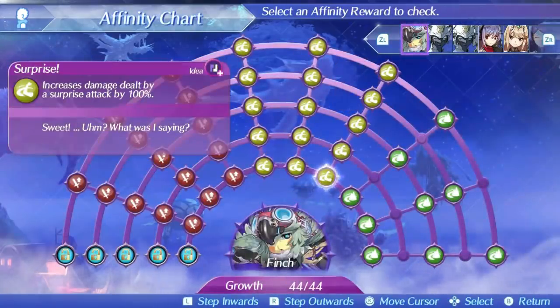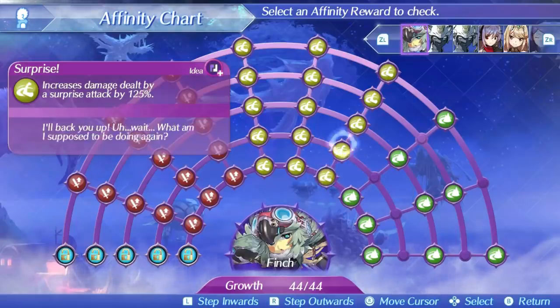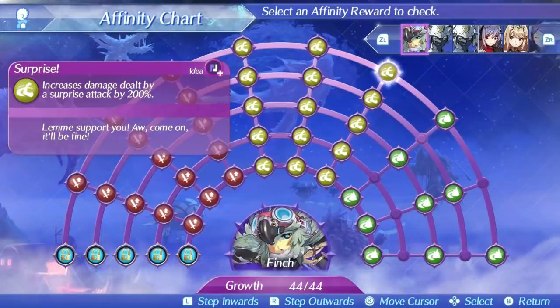Finch's first skill is Surprise. This will increase damage from a surprise attack by 100% at level 1, rising up to 200% at level 5. This will never work on story enemies or challenge mode since you can't sneak up on them at all, and it works on exactly one attack the entire battle if you manage to sneak up behind an enemy. This skill is terrible even if you can take advantage of it, and is going to do absolutely nothing for Finch in any situation.